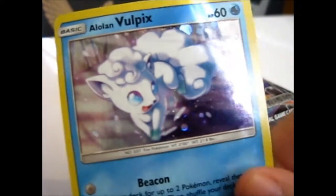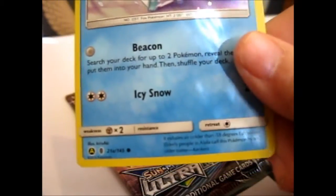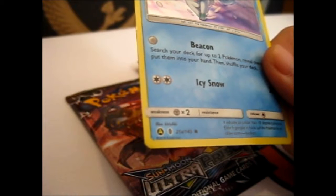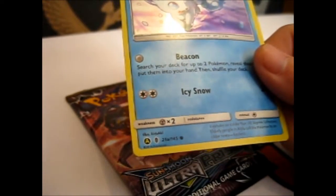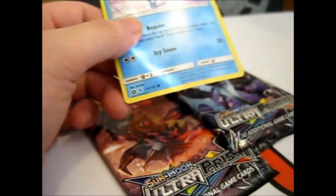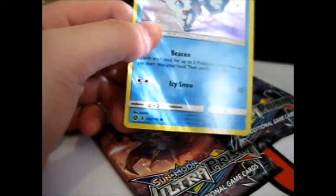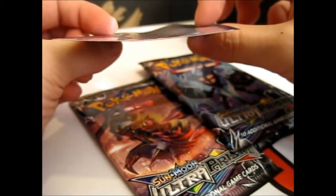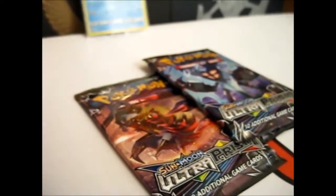Here is the pretty Alolan Vulpix — Beacon and Icy Snow — alternate art from Guardians Rising, I think. It's 21A. You see the yellow A in a black circle? Let's put this in a sleeve. It's got a slightly bent bit, but it'll straighten out in my folder.